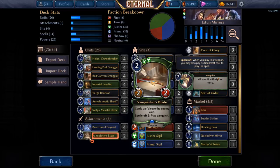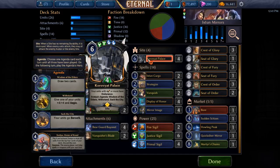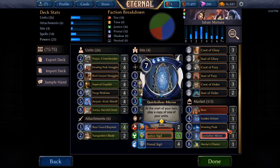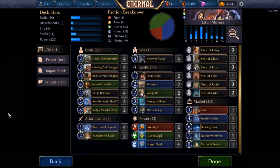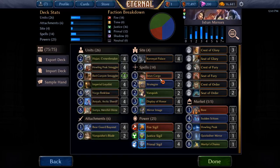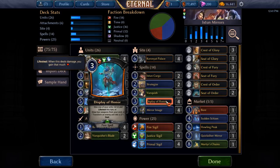We have Vanquisher's Blade to deal with problem creatures from our opponents. Not a lot of removal in our deck, but a little bit here and there. The Palaces are obviously insane — we've seen lots of Palace already. Bayonet's just great for ramping so we can get to Palace or a bunch of cards in our market like Howling Peak, Quicksilver, and Martyr's Chains. We have Cargos to help fix up our power base beyond our pledge cards, and Vanquishes as well for more removal.